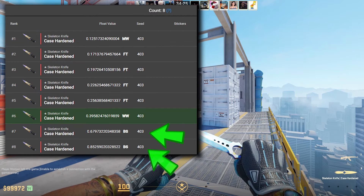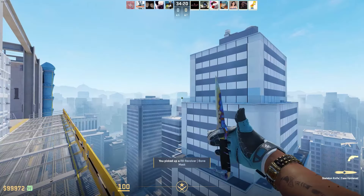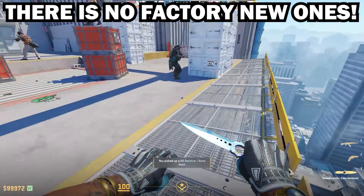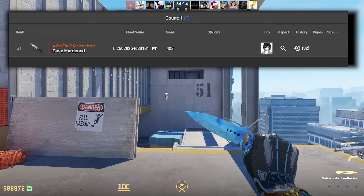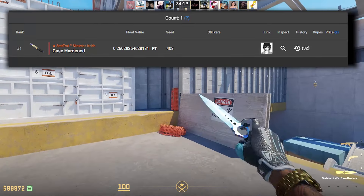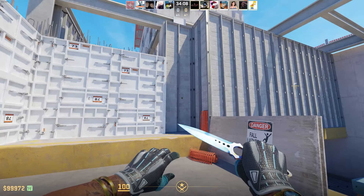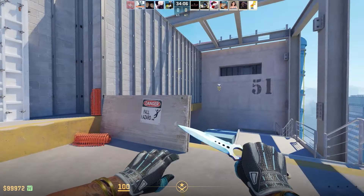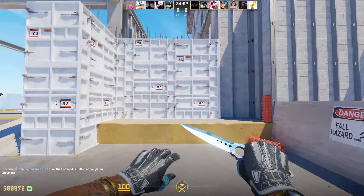Two of them are Battle-Scarred, one in Well-Worn, four in Field-Tested, and one in Minimal Wear — so there isn't a single one in Factory New yet. In fact, there's only one StatTrak version of this knife with the 403 pattern, which is a Field-Tested one. So a StatTrak in Battle-Scarred, Well-Worn, Minimal Wear, and Factory New do not exist either.